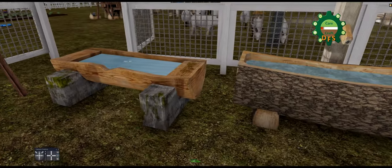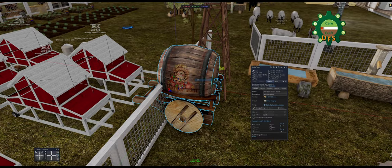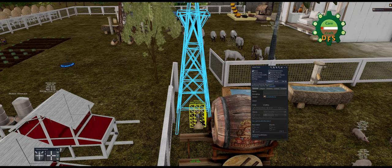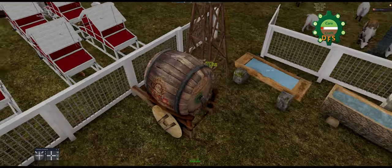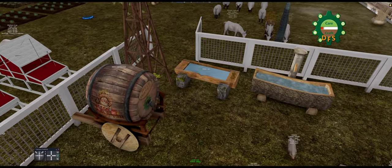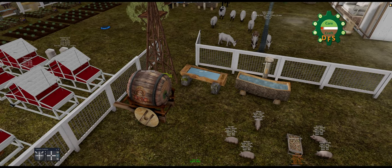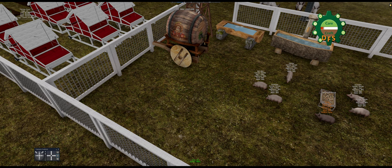You have water troughs which you must keep full, and they stay full through water towers and water barrels. What you do is take a water tower and put it next to a wind pump — the wind pump fills the tower, the tower fills the troughs, and the troughs have to be within a certain distance of the towers to receive water. The cool thing is it automatically feeds water; you don't have to do anything. If you set an empty trough next to a barrel that has water, it'll automatically fill up.